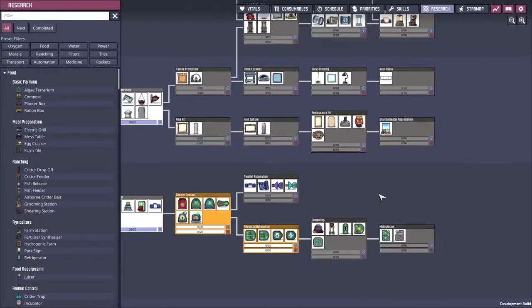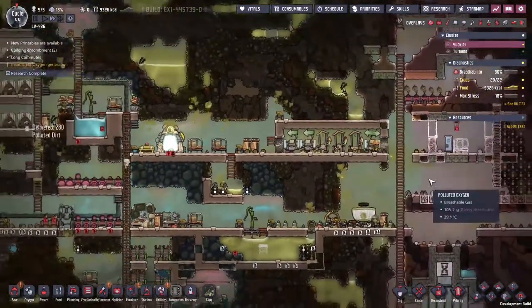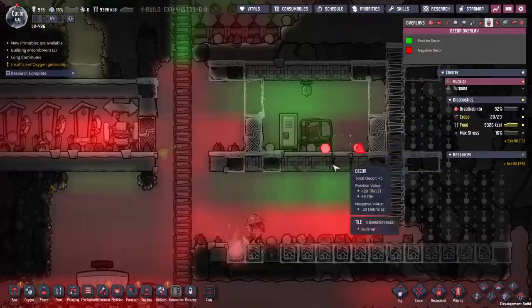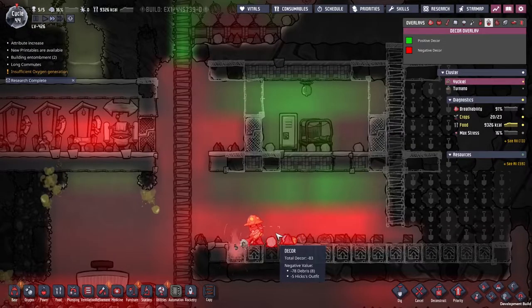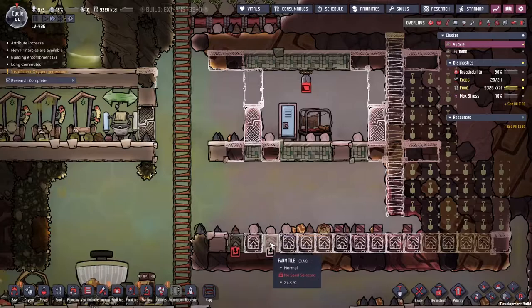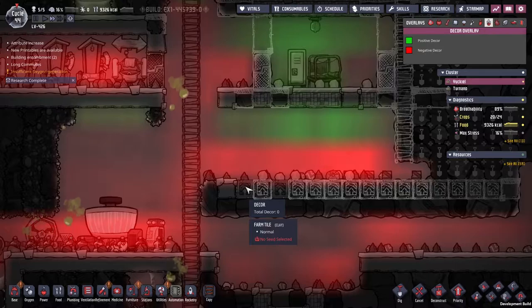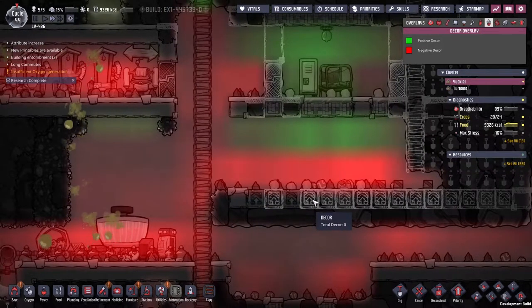Thankfully, research is the one part of the base that we are truly excelling at. Food's on the way — we're going to get it. First farm tile has gone down and it is not reading on there at all. Does this mean that they are just flat, not even giving us anything? Total decor: zero. All right, cool — obviously we need to sweep everything up.